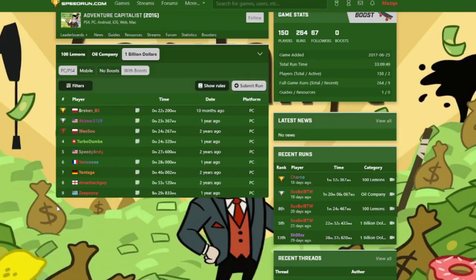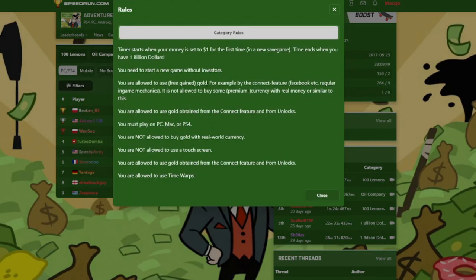Now if we check the speedrun.com website, we could see that for the billion dollars with no boost on PC, for my time I'd probably be in 10th. All these other times here are from Facebook friends or referrals I think, so that's why they're able to get these insane times. For any of you who are interested in the full rules, I'll have these on the screen for a moment just so if you want to stop the video you can take a look at them real quick.